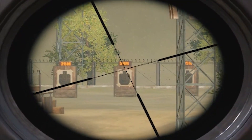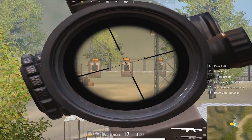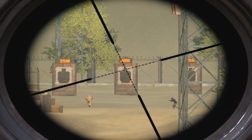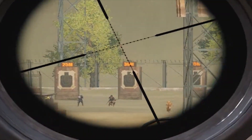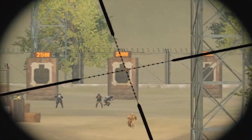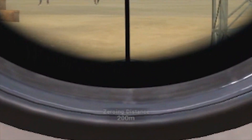On sniper rifles, the distance between me and the target is 400 meters, and by default in PUBG my bullets will drop. See, when I'm aiming at the head, my bullets are hitting the chest. The bullet drop makes it hard to hit the target, so for that we have a feature called zeroing distance.